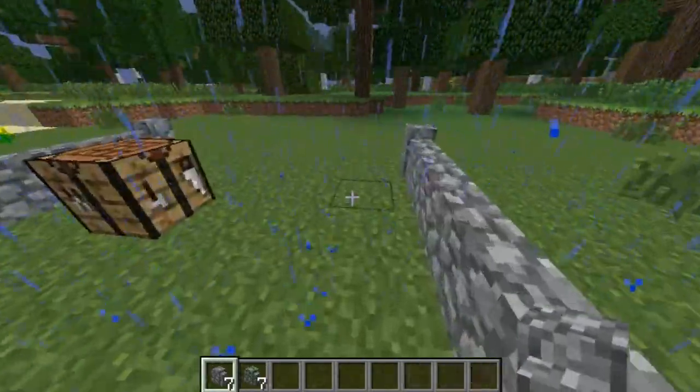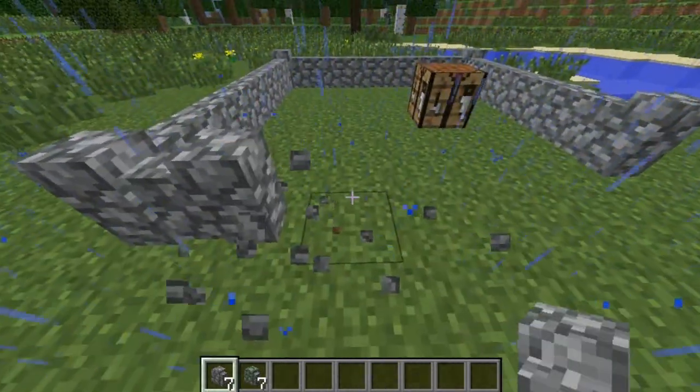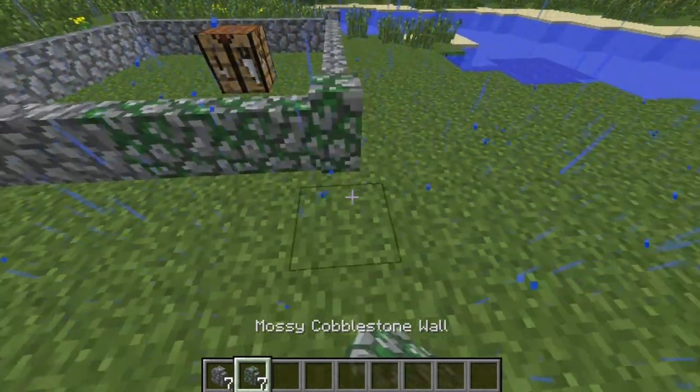You can't jump over it, so the purpose is really for design and builds. It's pretty much all the cobblestone walls and mossy stone walls are good for — all for builds.